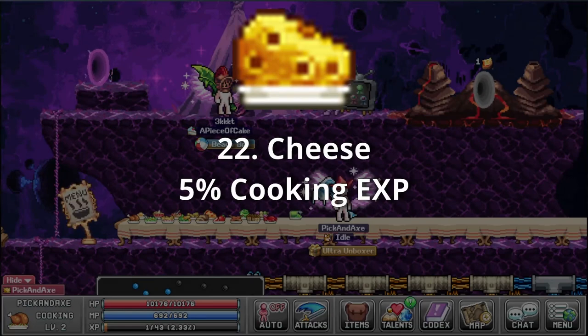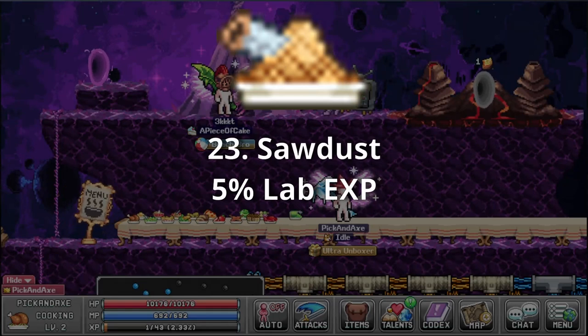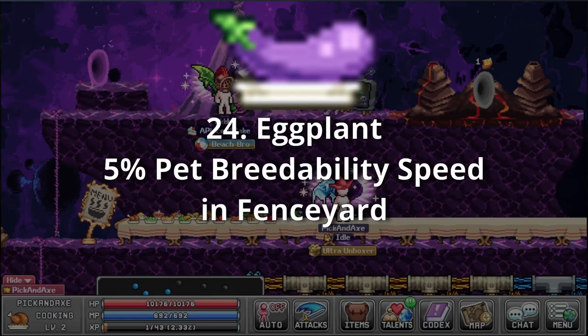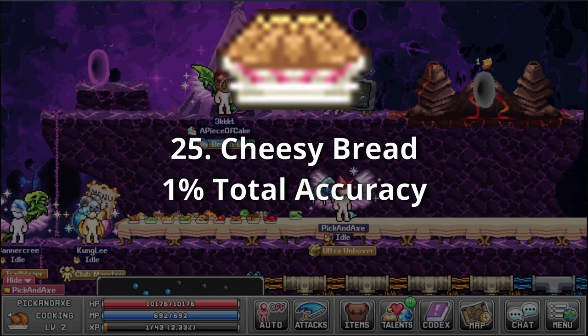Cheese — 5% cooking XP, sourced organically, straight from the moon. Sawdust — 5% lab XP. I'd rather starve than eat that. Eggplant — 5% pet breedability speed in fence yard. I don't know what you zoomers are up to with those eggplant emojis, but I don't like it. Cheesy bread — 1% total accuracy. Another bread meal — so unoriginal. I'm glad I already left a one-star rating.